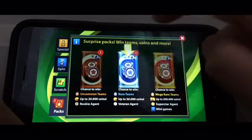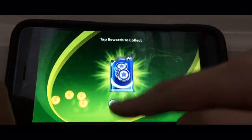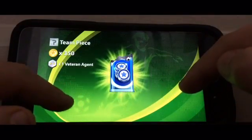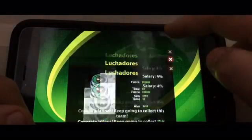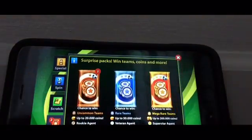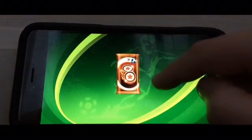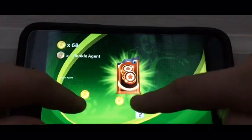I've won silver actually — let's open this! I got one veteran agent and 350 coins! Let's see what one does. Okay, now let's open up those bronze packs.